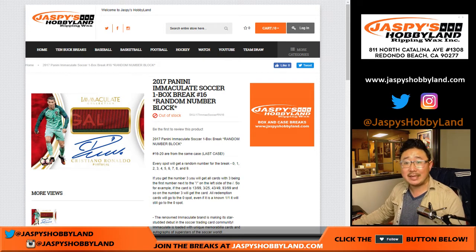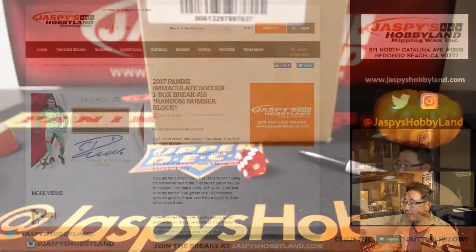Good evening everyone. Joe for jazpyshobbyland.com with 2017 Panini Immaculate Soccer. This is a one box, random number block break, number 16. This is from a fresh case — there it is right there, from a fresh case.